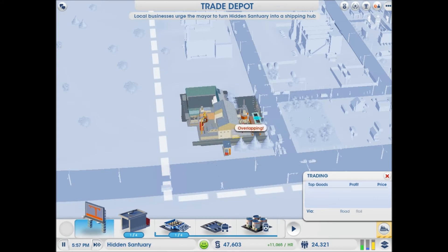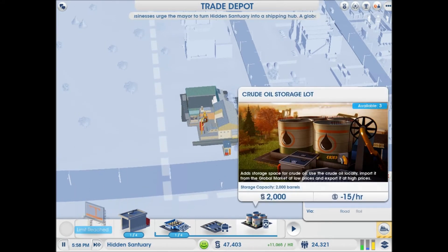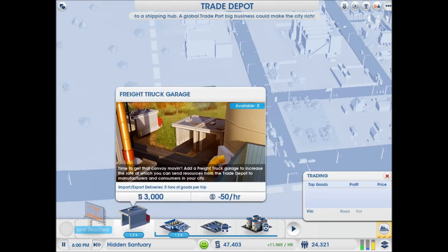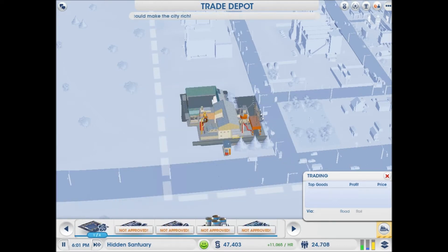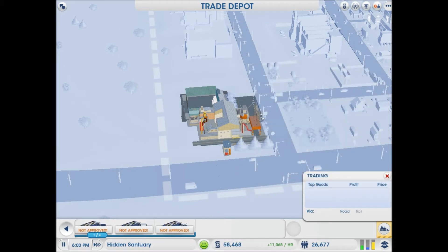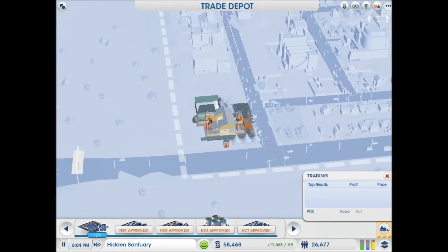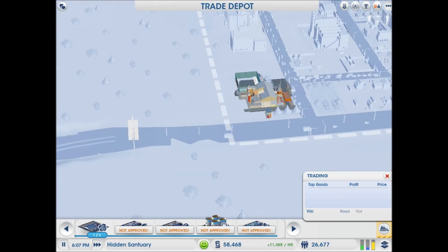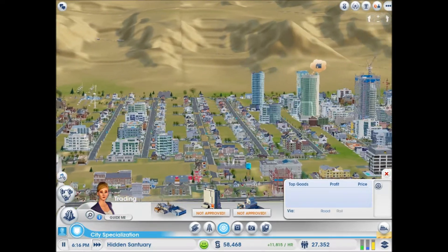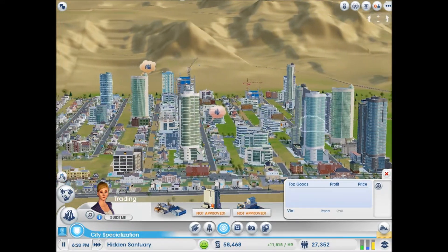No coal freight. Okay, recycling — so we do want the recycling center over here somewhere, and I'm pretty sure the recycling center just reduces plastic. So yeah, that'd be nice.